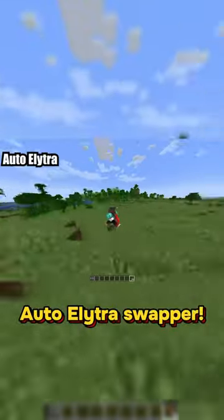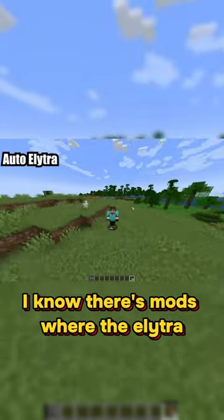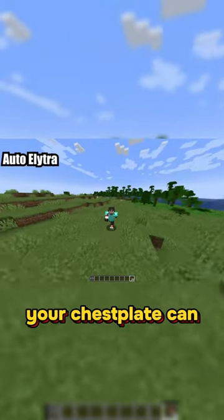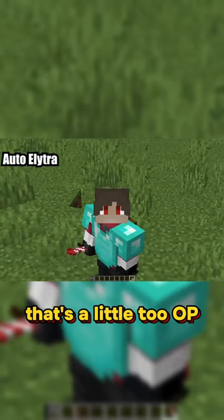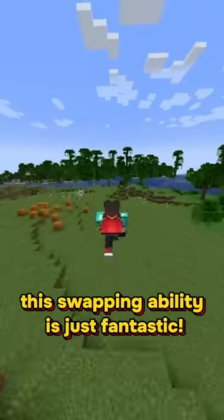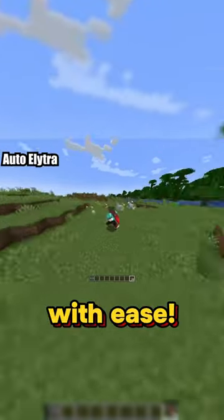We've got auto elytra swapper, let's go! I know there's mods where the elytra and your chest plate can combine together through a crafting table, but that's a little too op, so to keep it vanilla friendly, this swapping ability is just fantastic — with ease, bro, with ease.